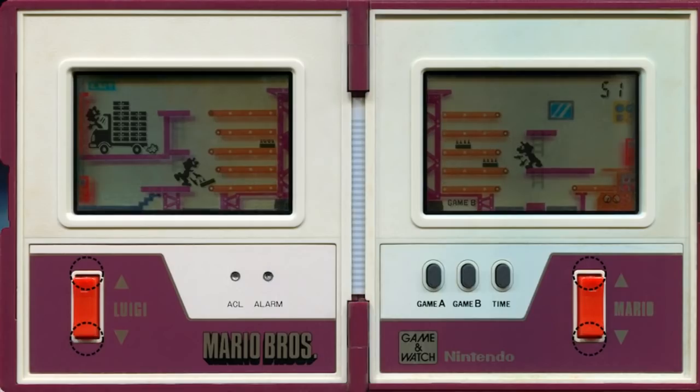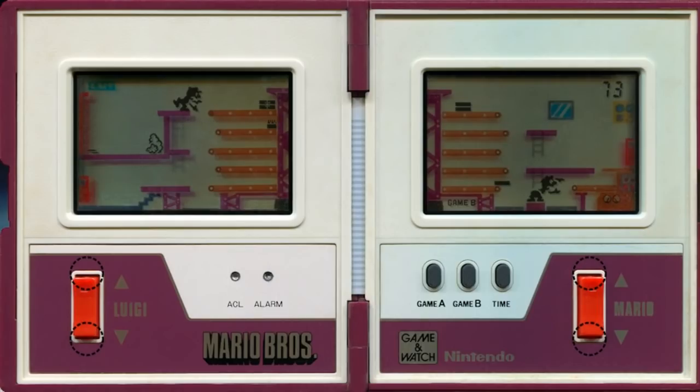We just need one more completed, sealed box — sealed and delivered — for that truck on the left-hand side to take off. And that is pretty much the game. It keeps repeating over and over, as do all the Game and Watch games. We get a bit of a rest, and when I say a bit, I mean a very short bit.